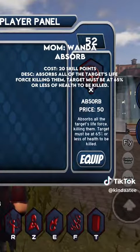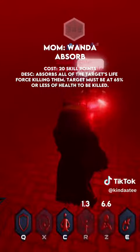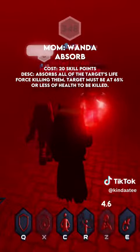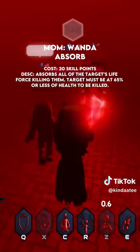Wanda Absorb — cost: 20 skill points. Description: absorbs all of the target's life force, killing them. Target must be at 65% or less health to be killed.